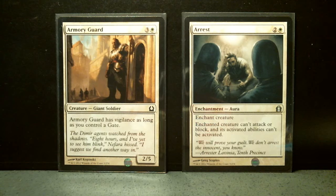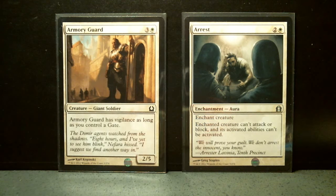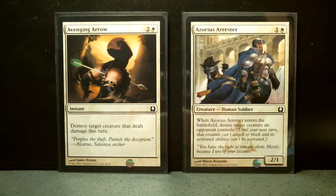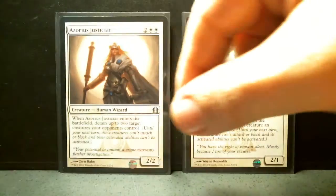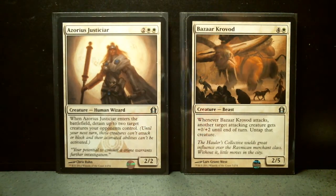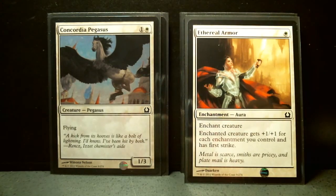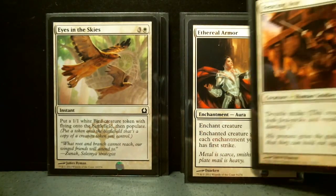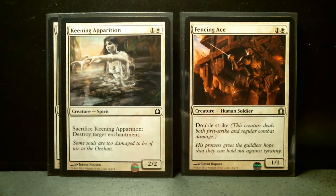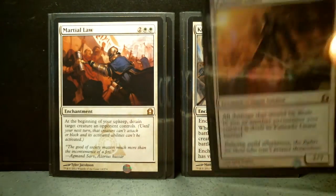So here is Armory Guard, Arrest — I'm going to go through these fairly quickly. So I am missing right now from the whites: Angel of Serenity, which is a Mythic Rare. Then I've got Avenging Arrow, Azorius Arrestor, Azorius Justiciar, Bazaar Covered, Concordia Pegasus, Aetherial Armor, Eyes in the Sky, Fencing Ace, Keening Apparition, Knightly Valor, Martial Law, Palisade Giant.